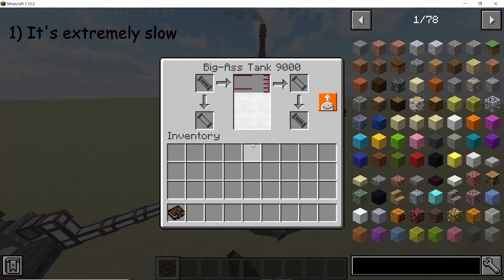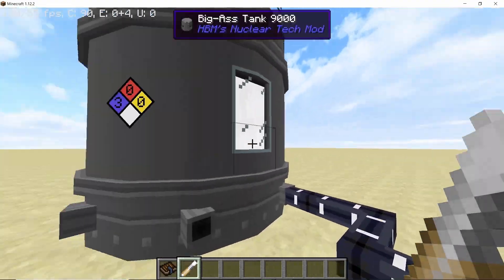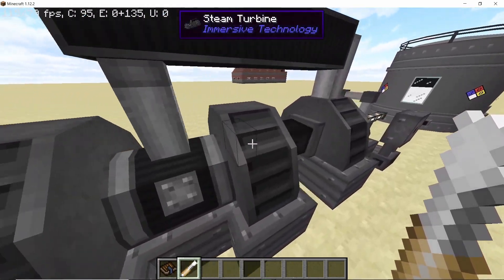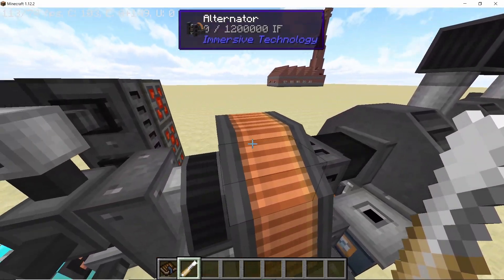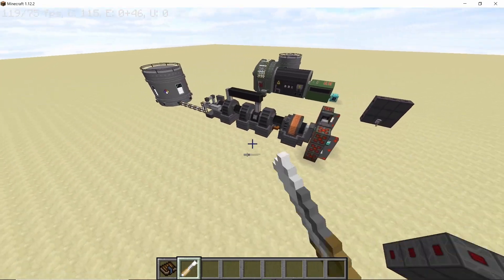Now for the cons. First, this turbine is extremely slow. If you have a steam source that produces a lot of steam, you'll need multiple turbines. For example, a Leviathan turbine with maxed fluid transfer capacity instantly consumes an entire tank of steam. Second, this turbine produces noticeable noise during operation — you can really hear the difference when standing near the alternator or turbine. Third, to use it as a two-stage turbine you need to manually add a recipe for high-pressure steam, which can be a pain.